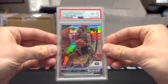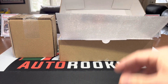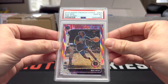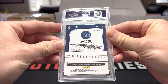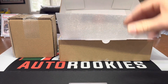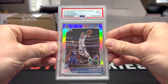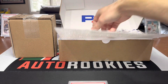Anthony Edwards silver from Draft, got an eight on that one. Naz Reid pink flash, that's sick, that one is numbered 13 of 25, did get a ten - I like Naz. Silver Ja from Hoops Premium Stock, got a nine on that one, that's a rookie.